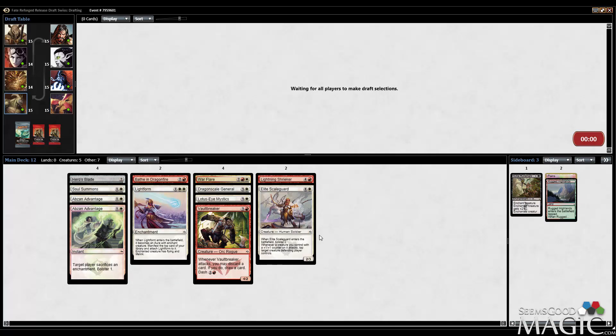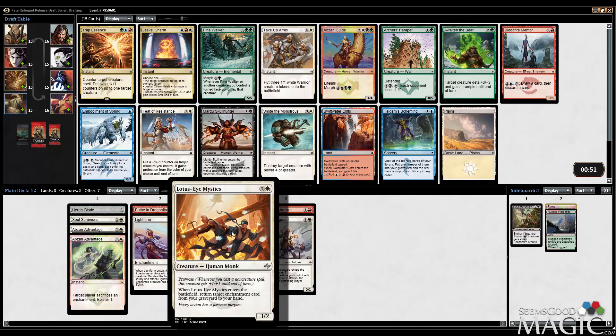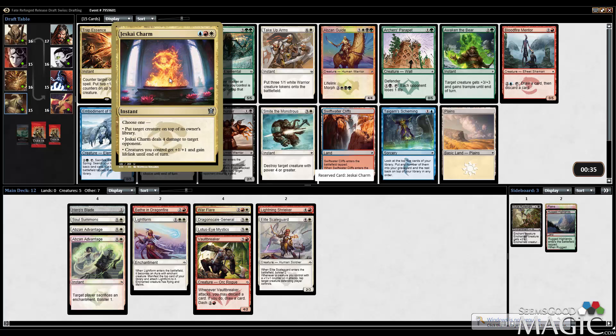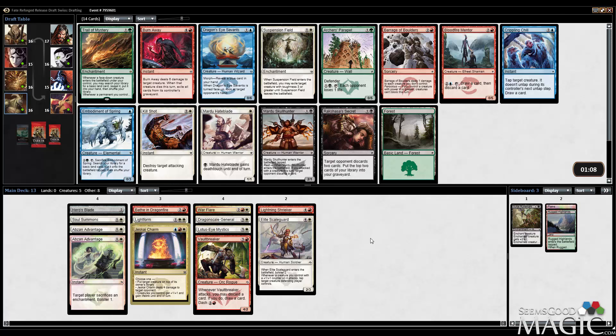Jeskai Charm could be a reason to go Jeskai. There is Feat of Resistance, however, which is also a fantastic card. It might even be better with the Dragonscale General and the Elite Scale Guard — well, it protects the General, which is a good thing. But Jeskai Charm is pretty powerful and one of the better ones. I think we take the Charm. I do like Feat of Resistance, but I'm ready to commit to Jeskai. The lifelink mode can bring you right back into the game. I don't think either card is going to wheel, so I'm willing to commit for a powerful Charm effect.